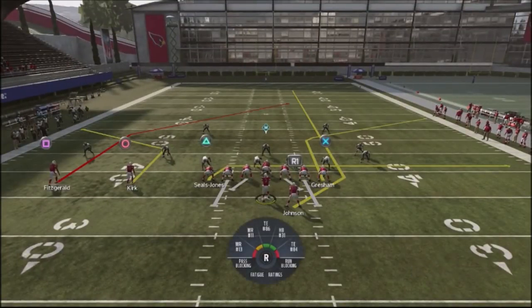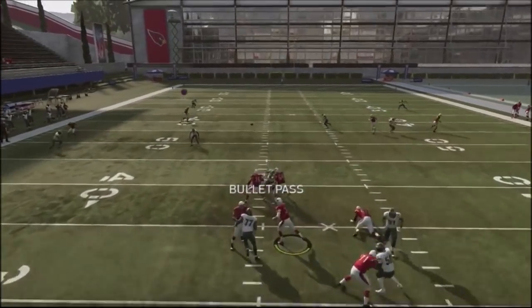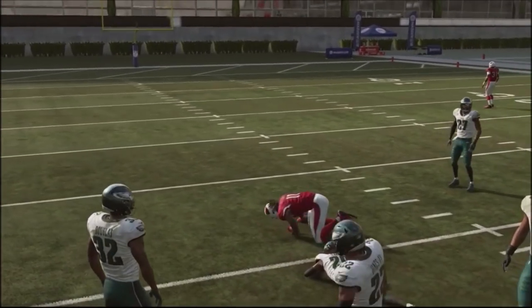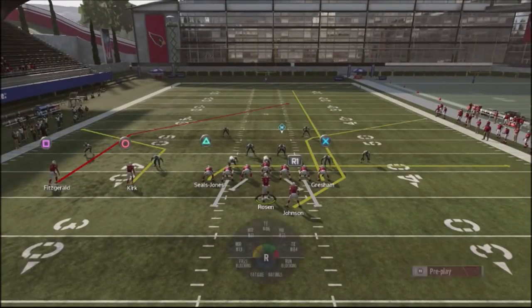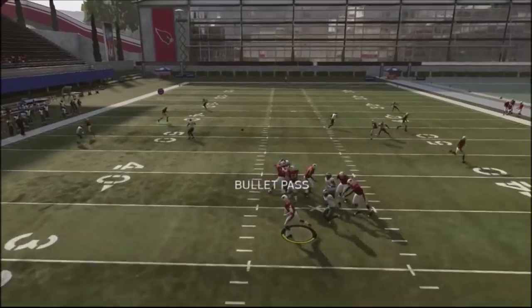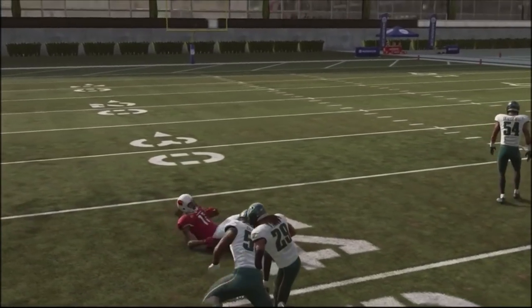Now we're going to streak up the running back. This is where things get really fun against Cover 2 — that deep post is going to be wide open on the backside. With the Cover 2 shell, that deep post gets wide open and you're going to pick up a good 20 yards. You have to be aware of that particular route.